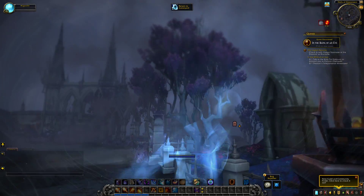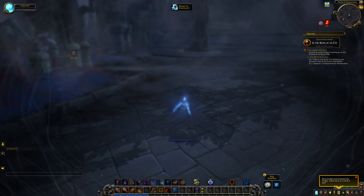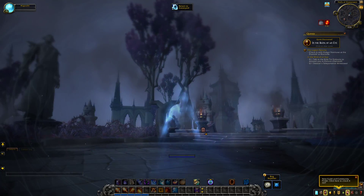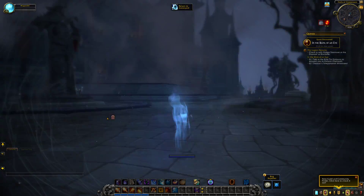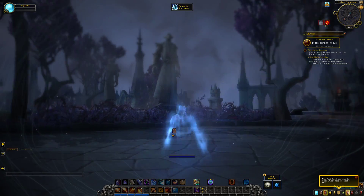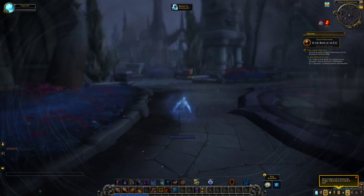Also, you can see that now you are not a wisp, you're not a ghost form of yourself. You are this weird-looking human figure with no legs and no hands. But you got arms, you got an upper chest, and you have a head. And I guess you walk — or you kind of float around — you don't really walk around.